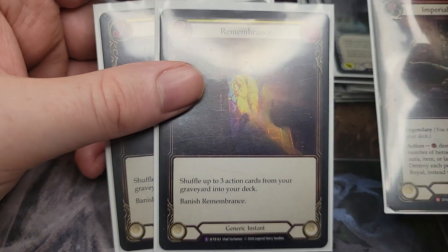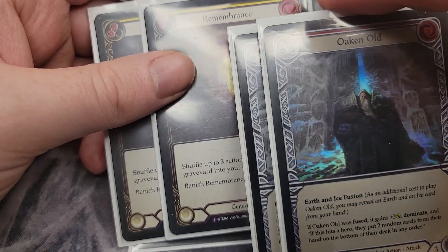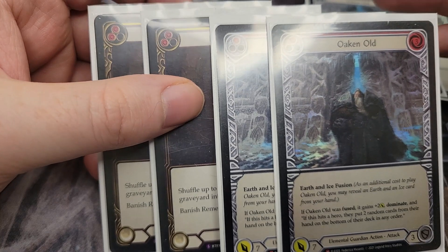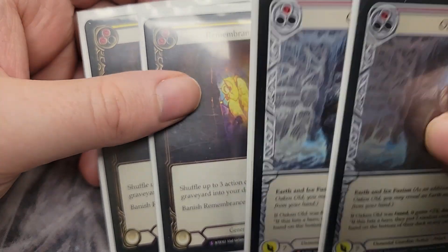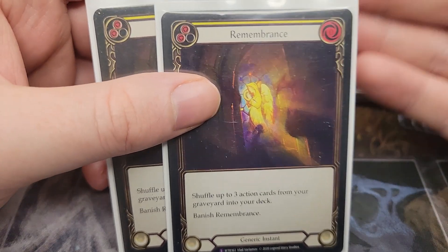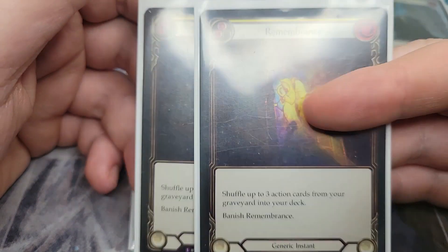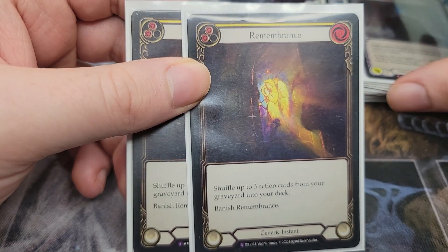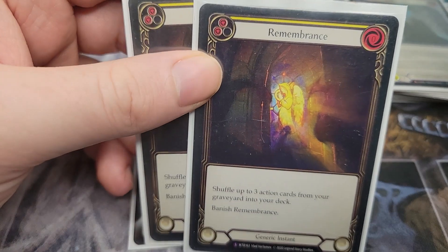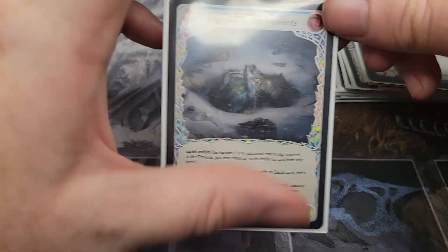When you have three Remembrances you essentially get four Imperial Warhorns — that's just sick. Same way for Oak and Old: if you had to block with one early or already attacked with one, you can use Remembrance to grab it back and get that game plan going again. Remembrance is actually one of the most important cards in this deck and you'll almost always main board them. The only time you won't is against aggro decks where the fatigue plan wins on its own.